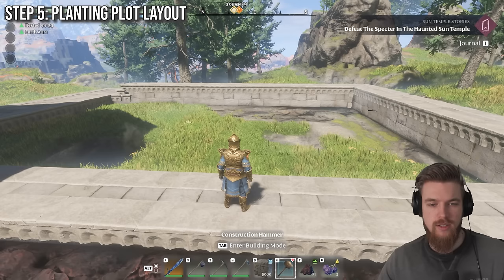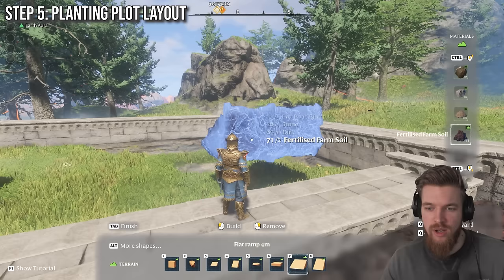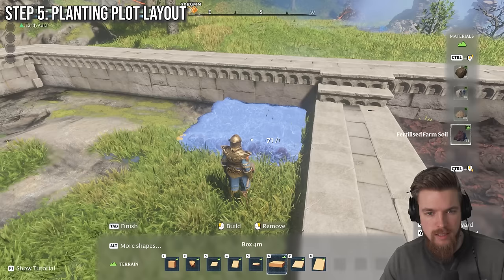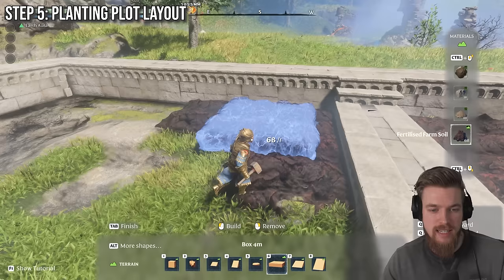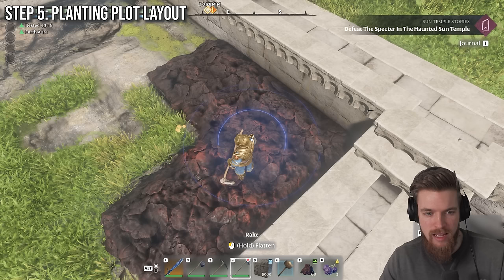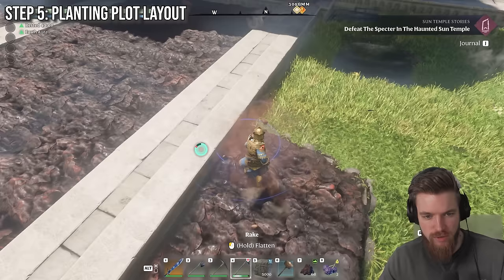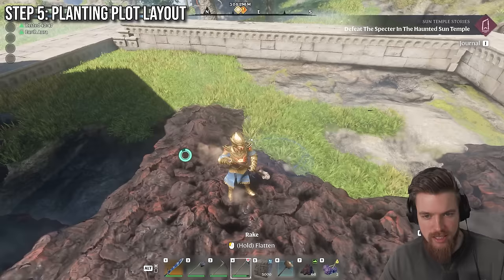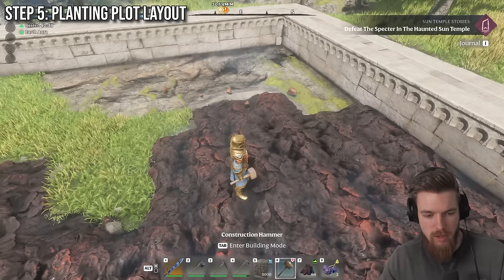Now we've got our flat field, we need some soil to actually put in it. Get your hammer, press tab, scroll all the way to the bottom, and you can see there's an option for terrain — obviously we're using fertilized soil. Place the soil just above the earth. But placing individually costs one fertilizer each time, so instead get your rake out, hold down R to change the angle to flat, then stand on the fertilized soil and start raking it. That's going to create an area of completely flat ground that we can then farm. To fill in any holes, just manually place earth on top to fill them in.